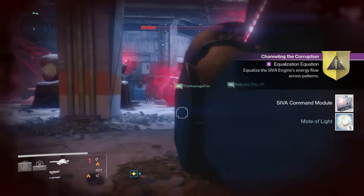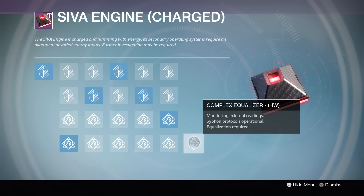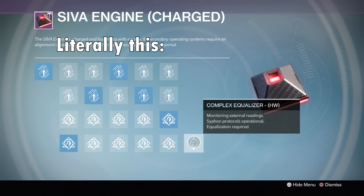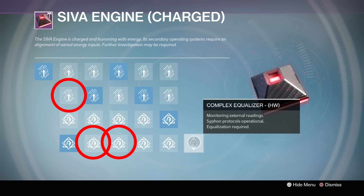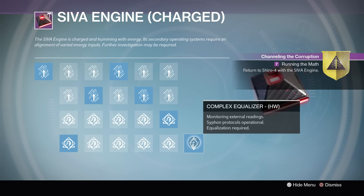Once you kill Sepiks Perfected and have done all the other things, you unlock the next part. You will need to complete yet another math puzzle with your charged SIVA engine. Moving from the first column on the left to the last column on the right, with rows 1, 2, 3, and 4 from top to bottom: Warlocks go 1, 3, 3, 3, 4. Titans go 4, 2, 1, 2, 3. Hunters go 2, 4, 4, 1, 4. Once all fireteam members have completed this puzzle, they all click the end node at relatively the same time to complete it and unlock the next step.